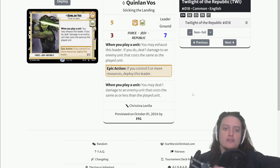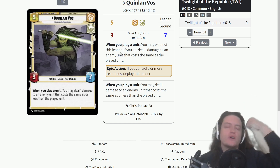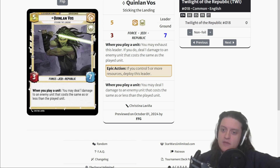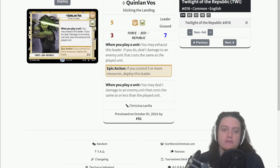Next up: Quinlan Vos, Sticking the Landing. As a leader, when you play a unit you may exhaust him to deal one damage to an enemy unit that costs the same as the played unit — Cunning Heroism. When deployed he is a three-seven with Force, Jedi, and Republic traits on five resources, and then when you play a unit you may deal one damage to an enemy that costs the same as or less than the played unit. That first ability — equal cost — will often be relevant given the current meta has a lot of one-cost units. For example, if your opponent plays Greedo and you play a one-cost unit, you get to clear Greedo. The ping damage could have a lot of value, and those Force, Jedi, and Republic traits could provide nice payoffs as well.